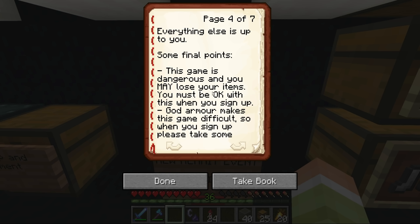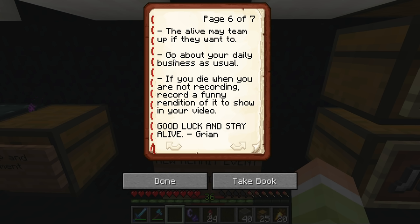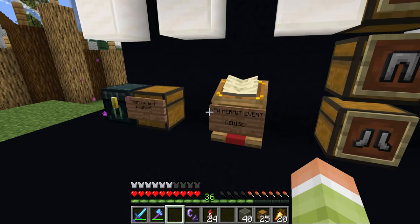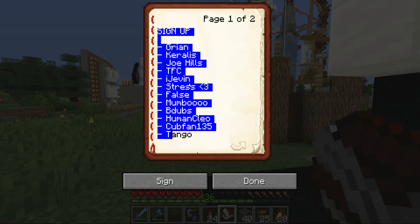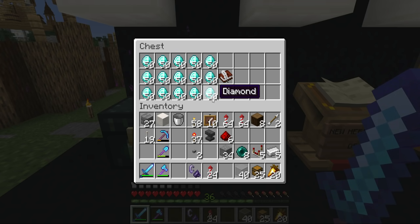Some final points: this game is dangerous and you may lose your items — you must be okay with this when you sign up. God armor makes this game difficult, so when you sign up, please take some armor from the chest provided. You can enchant them in any way you please. If you die to a bug, the death does not count. Everyone starts alive. The dead may team up if they want to, and the alive may team up too. Go about your daily business as usual. If you die when you are not recording, record a funny rendition of it. Good luck and stay alive, Grian. If you win, you win all the diamonds. Totems of Undying are allowed. Minigame deaths count as deaths.